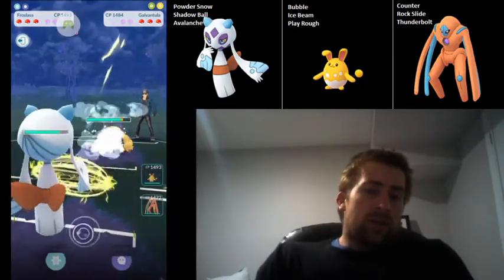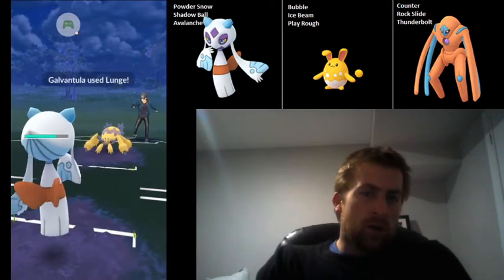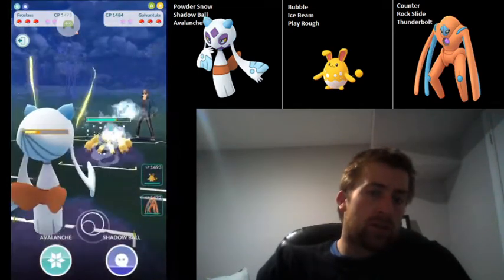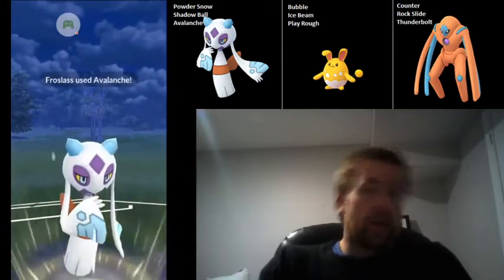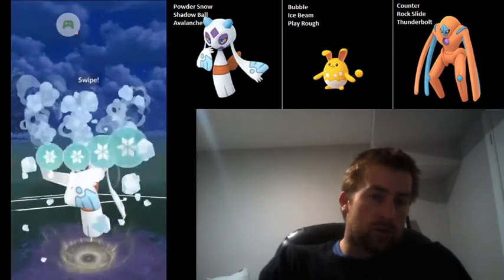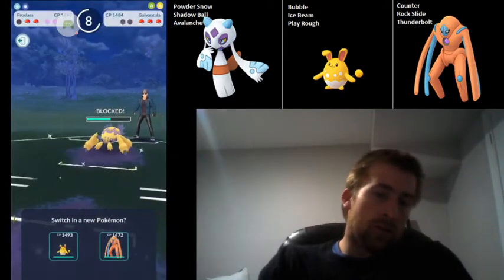Galvantula — this is really tough. Usually what I like to do here is no-shield the first charge move. It's exceptionally common for them to bait with Lunge first, and Lunge is resisted. Basically, if you can successfully call the Lunge bait and sneak in a Powder Snow, then you can beat them to that second charge move, which is what you see here. And so that's going to mean we can draw both shields from the Galvantula. Now we've got a two-shield-to-none advantage.